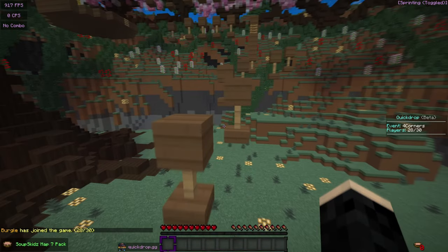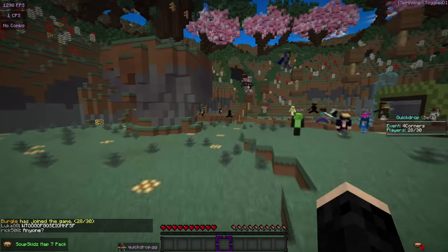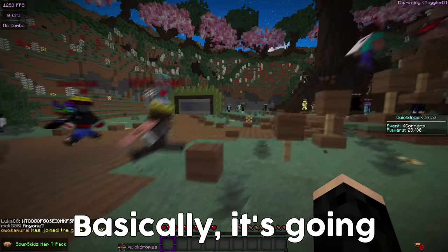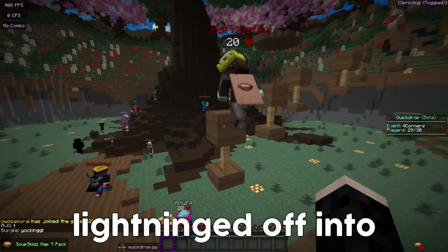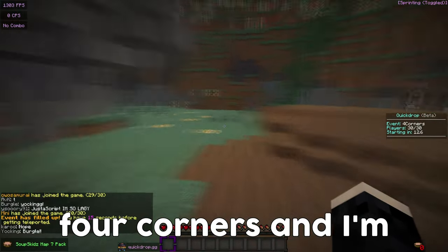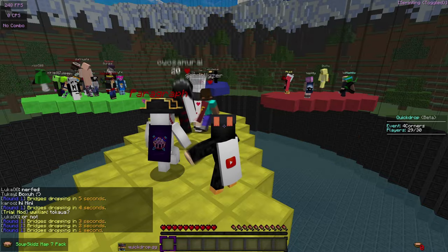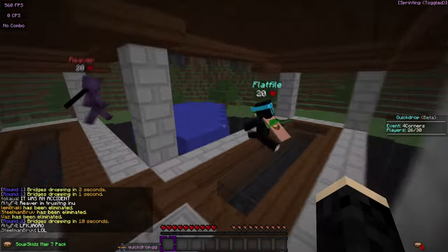Currently I am on QuickDrop's Four Corners event. They have events kind of like they did on Lunar, and Four Corners is a really fun one — it's like one Lunar had on practice. Basically it spawns four corners, you have to land on one and hopefully not get lightninged off into the void. I'm gonna be playing it and hopefully we won't die on the first one. I think it goes to green first — oh well, I was wrong, I am not a psychic.